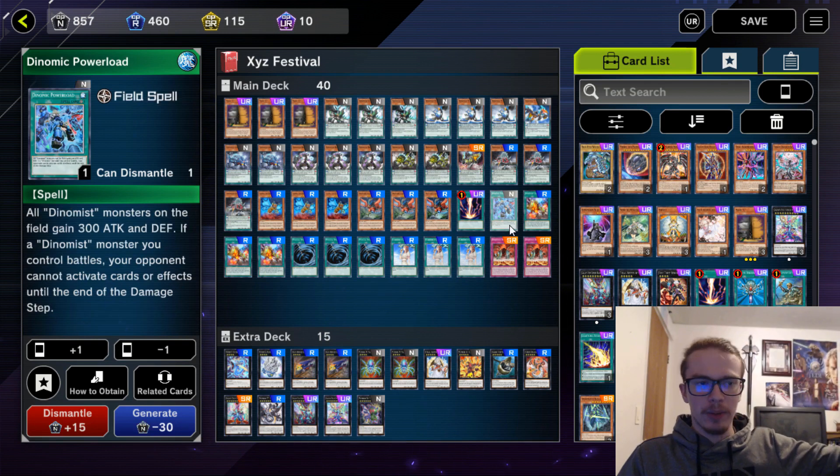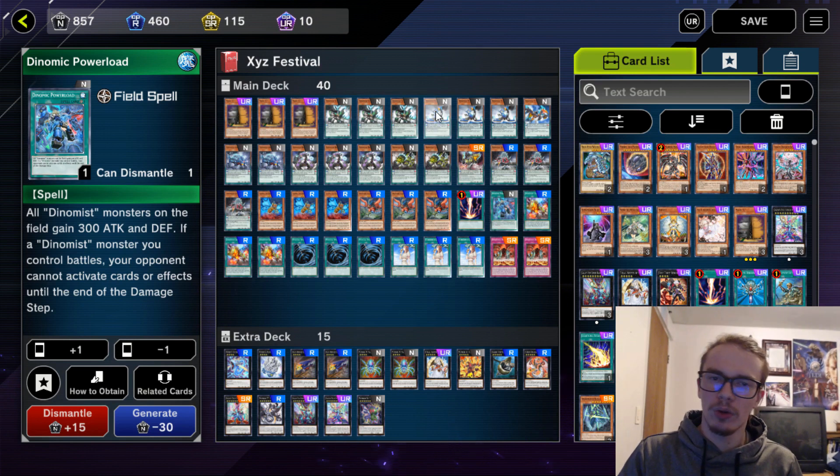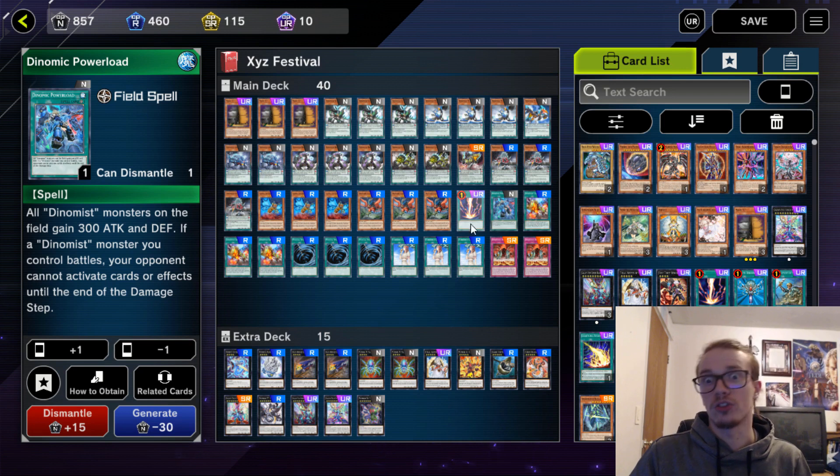We have Dynamic Power Load. It basically is just an Ancient Gear effect for all of your Dinomists as a field spell. That's why I'm only running one. You probably could play more if you wanted to take out some of the Pendulums, but that would just make your deck a little bit more inconsistent, so you could also cut this entirely.